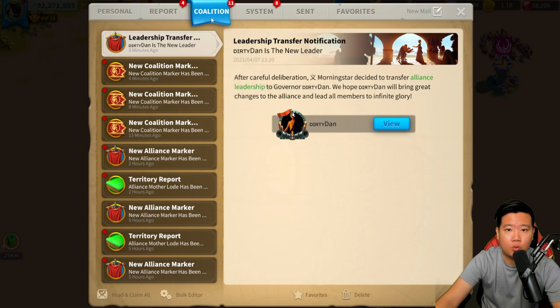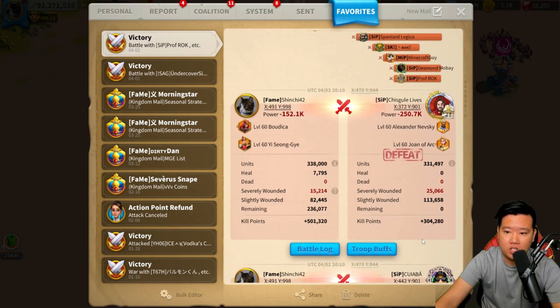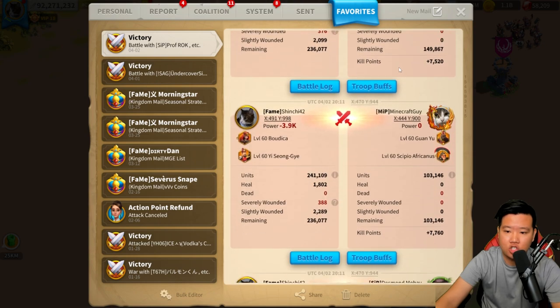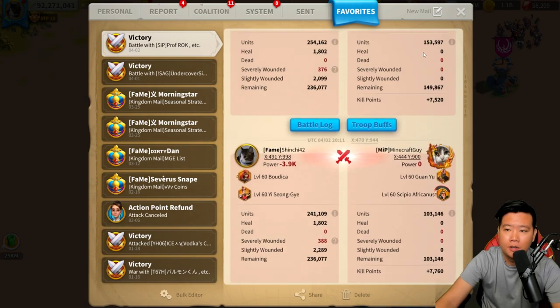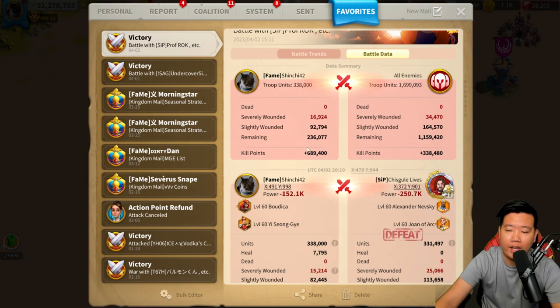Let me show you what I did in the battle reports. We had our Buriga and our YSG, and we did a great job hitting all the targets. You can see we did some AOE damage because of YSG in the battlefield. Looking at the battle data, we gained a lot of kill points because of YSG's ability to fight in combat, paired with a really meta archer commander.